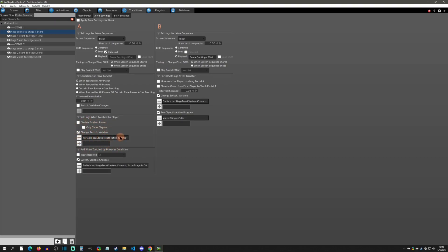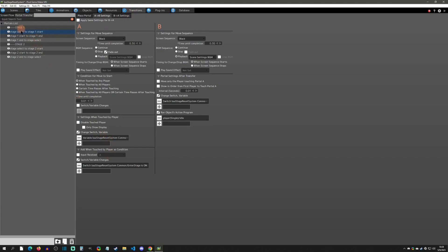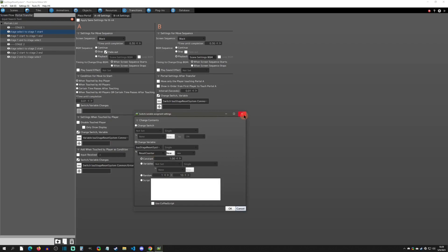When the portal triggers, it adds one to a common variable called 'reset counter'. For a reset system you need a variable called 'reset counter' that goes up every time you enter a stage. This only happens when going from stage select to the start of the stage — not between stage one start and stage one end, and not at the end of stage select. So it only increments when going from the overworld into the start of the stage.